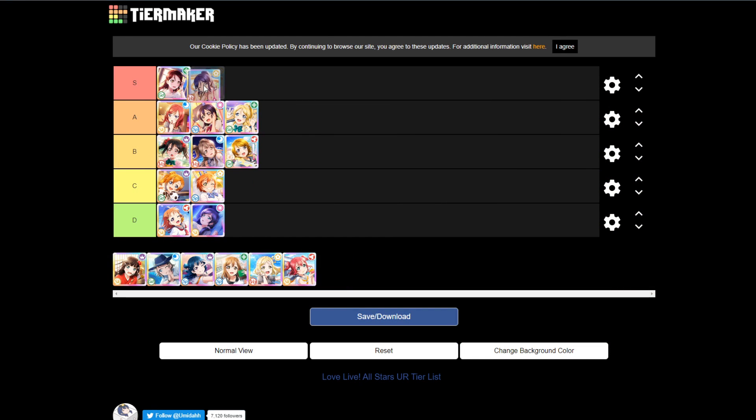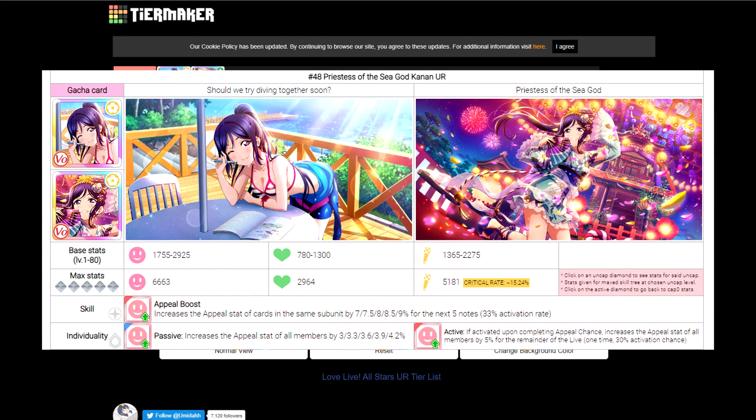If you get Riko during rerolling along with something else that's good, then maybe it's an account worth keeping. Next up is the actual queen of S tier: Kanan. She's pretty much the best card you'll have access to at the beginning of the game, and to this day it's still very powerful. She has a very high appeal stat — 6,663, the second highest aside from Maki. All three of her abilities and personality skills involve increasing your point gain: her ability increases appeal for cards in the same unit, her passive personality increases appeal for all 9 members, and her active personality increases appeal for all members for the remainder of the live.